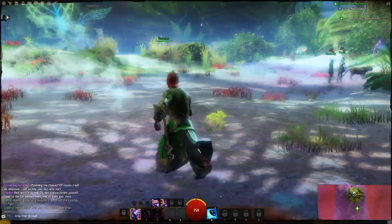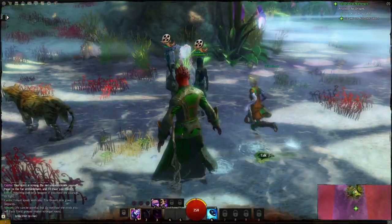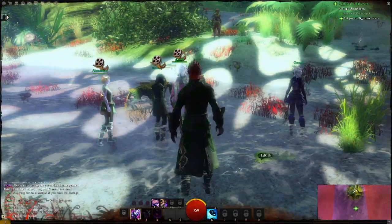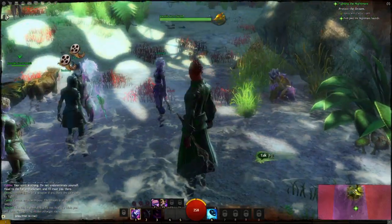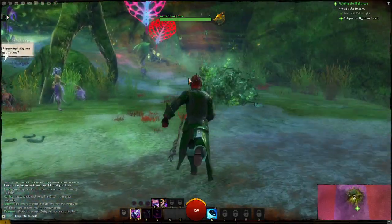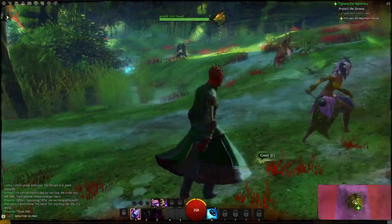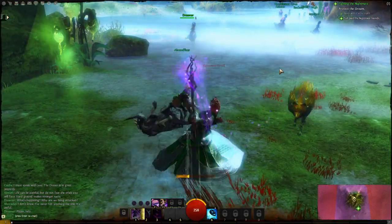Did you talk to this quest giver over here? There are little quest givers that have little green things. You're in a little cinematic. I skipped through the cinematic just because I wanted to show off the gameplay, but you can watch it if you want. And then we just go to the next green icon, which — you can see on your quests up at the top right, kind of like World of Warcraft where it says push past the nightmare hound. Just target it and use your one key, which is your auto attack.